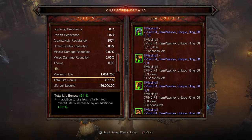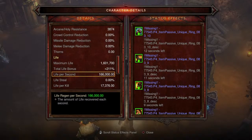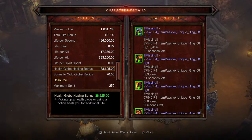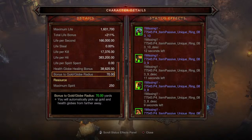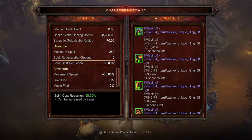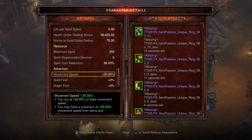Damage reduction is at 97.53% with resistances at 91.71% for all elements. Life stats: 211% total life bonus, 166,000 life per second, 383,000 life per hit, 17,000 life per kill, health globe healing bonus at 38,000, gold/globe radius at 70 yards, and spirit cost reduction at 98%. Movement speed at 25% plus the passive makes a total of 35%, and bonus experience per kill is 8,000.